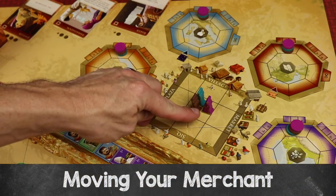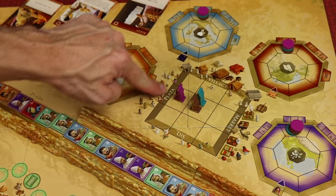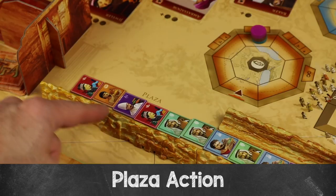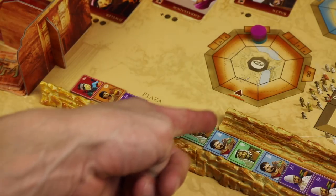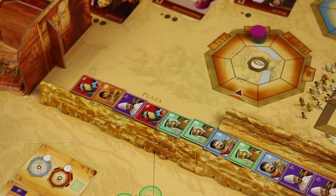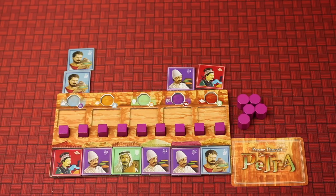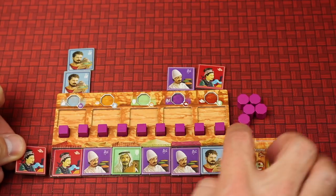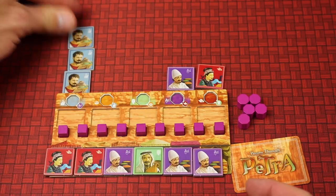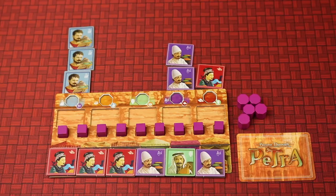On your turn, the first thing you'll do is move your merchant pawn in any one direction. In the direction you move, you look to the end of there and that's the action you'll take. Because I moved this way, I will take the plaza action. That action allows you to take any two tiles from the plaza — the first six spots. Notice it says 'plaza' here; beyond that it's no longer the plaza, it's known as the siq. You're going to take any two of these and add them to your personal market row. You push the tiles down, and the one that comes off the end gets added to the settlement column of that color. That is the plaza action.